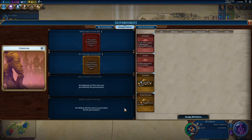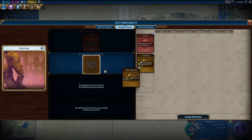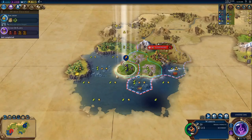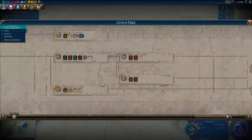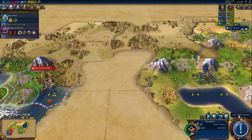I'll choose the plus five combat strength when fighting barbarians, although at this point we're really not going to be fighting any barbarians. I'm also going to choose the plus one production in all cities in order to get faster war cart building. For the civic we'll go all the way over to the end and choose future civic so that we don't have to individually click on any of the civics as we continue the game.